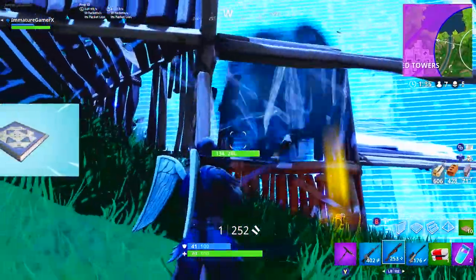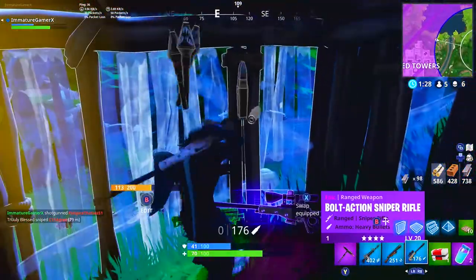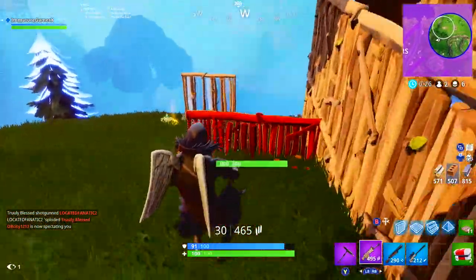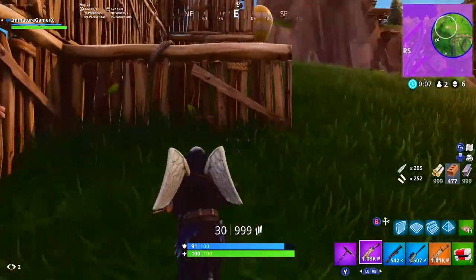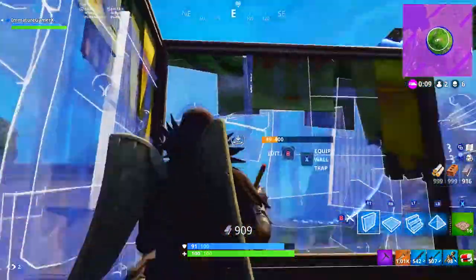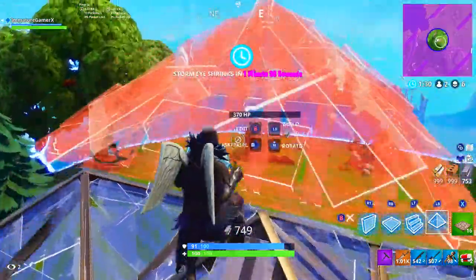A few days ago they added the new bouncer trap — or rather they just took it out of the vault, it used to be in the game. It is a rare trap, it drops in stacks of three from treasure chests, supply drops, supply llamas, and floor loot. It can be placed on floors and walls and it provides a jump boost upwards or in a direction depending on where you're going. They're not too hard to find, kind of fun to use — you can even use them with your shopping cart. They're really not a game changer, but go out there and give those a shot.